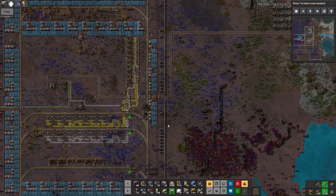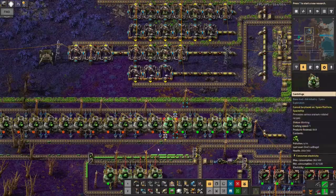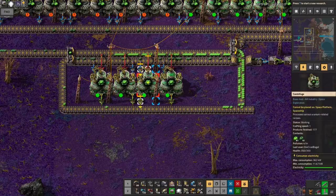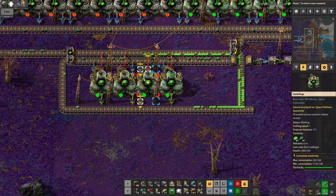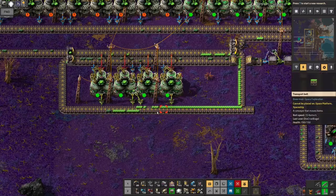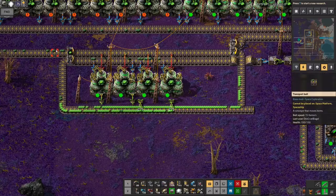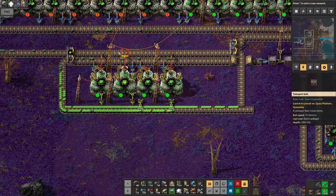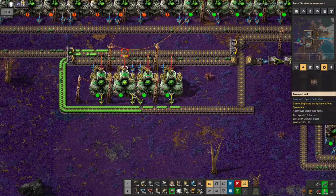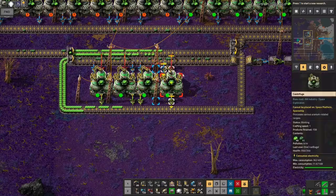There's been a few things I've done since the last episode. I've tidied this up a bit — now that I've got enough of the 235 being generated, I've got it being unloaded from these centrifuges straight onto this belt. It's then passed around and sorted between the 235 and the 238 as before. This should be enough to keep the centrifuges running; they'll get restocked by these long-handled inserters as the 235 goes past.